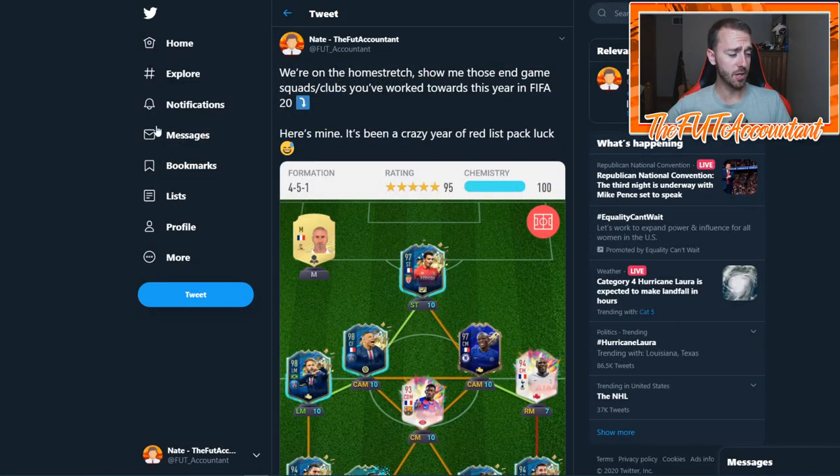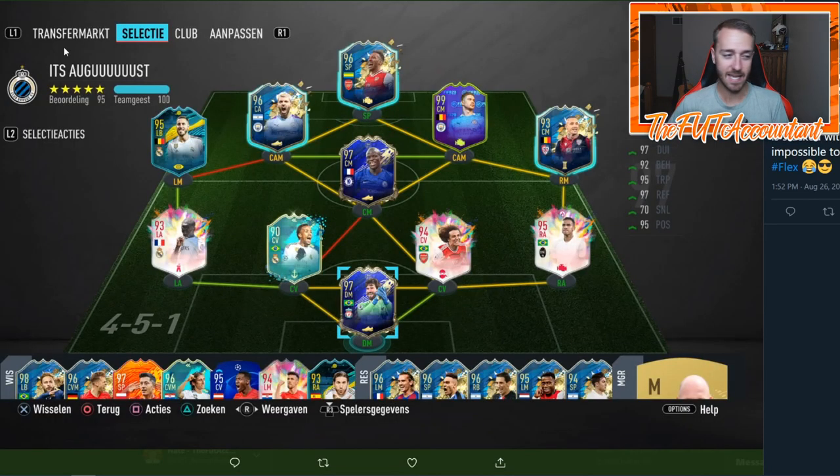So I put out this tweet on Twitter a couple of days ago. I said, hey, we're in the home stretch — show me those end game squads that you've been working on this year. And then I went to show mine just as an example. So we're going to take a look at today's squads. There's a lot of interesting things that we can take from these squads and I'm going to talk through a lot of this stuff. I'm also going to read some of the comments that each person tweeted at me, just to give some backdrop on the scenario.